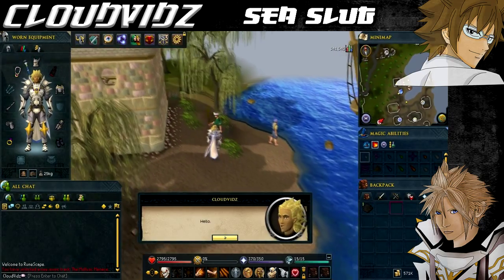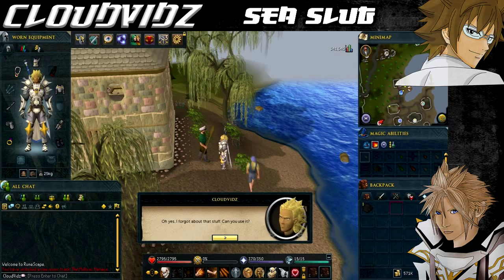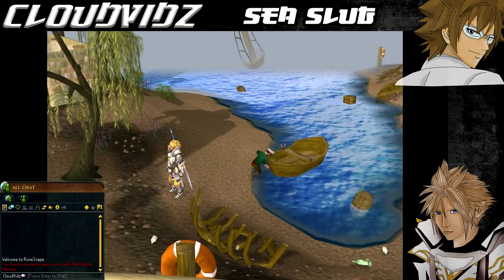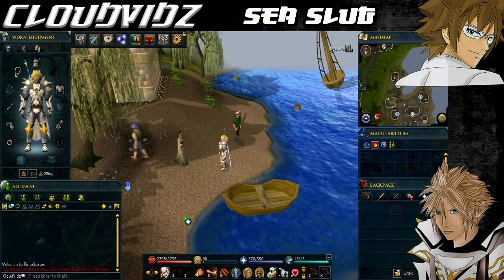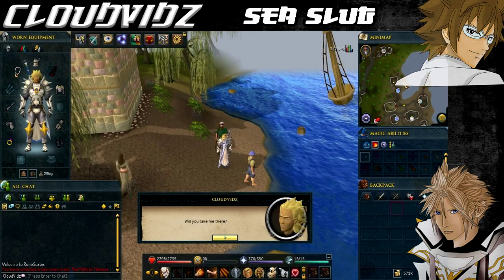Holgar is walking around near Caroline, so head over there and speak to him. You'll find out that his ship has needed repairs and he needs swamp paste to fix it — this is what you need the swamp paste for. If you speak to him again you'll automatically fix the boat and it will now be ready to travel to the fishing platform.